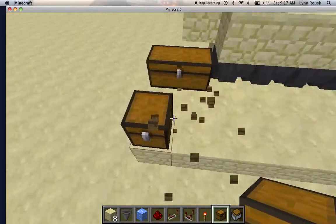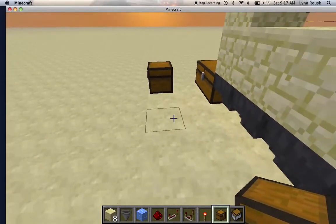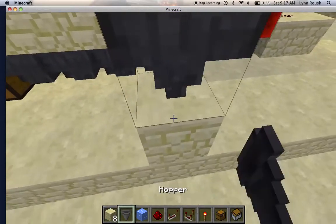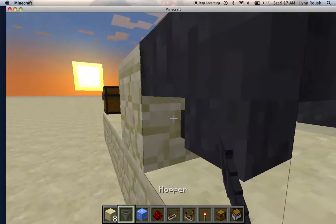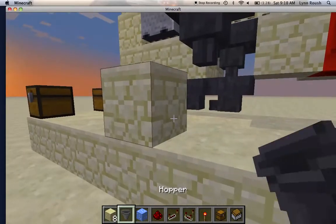You need to start with one chest like this, and a block here, and a hopper there. I meant to break the block.